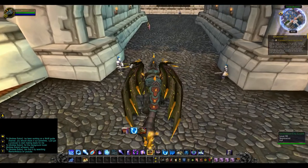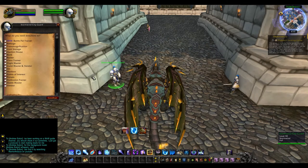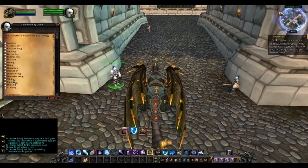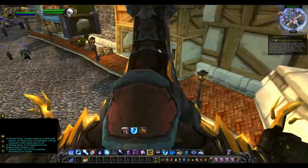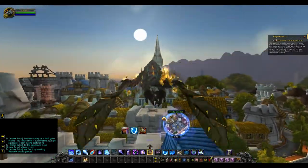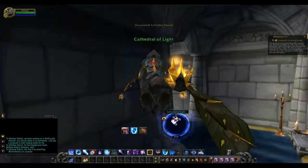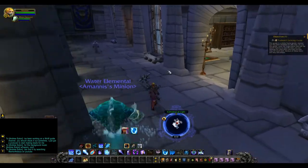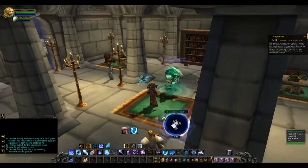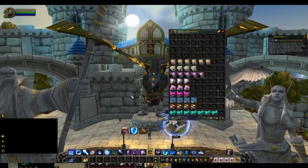Hey guys, it's Warrior Articus here. Today I'm going to go over a First Aid 1 to 600 guide. The very first thing you're going to need to do is go to a guard in any major city, go to your professions tab, click for First Aid, and travel to find your First Aid trainer. This is a pretty easy guide — it didn't cost very much money. I think the profession kit cost me about 2k, and it'll only take you maybe two hours to farm everything.